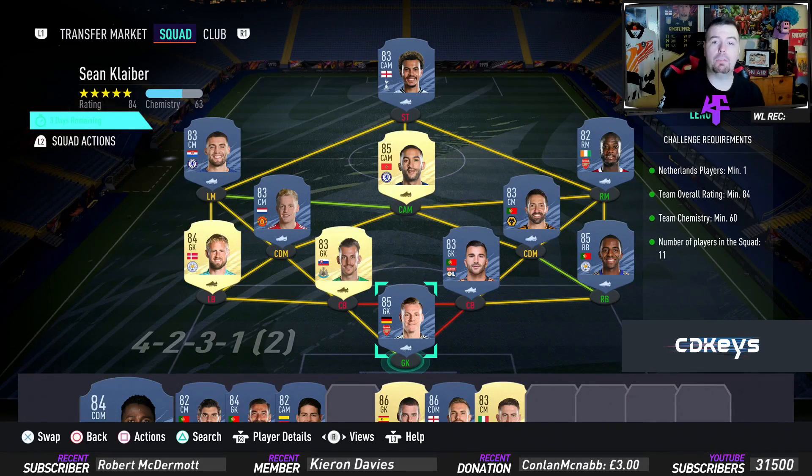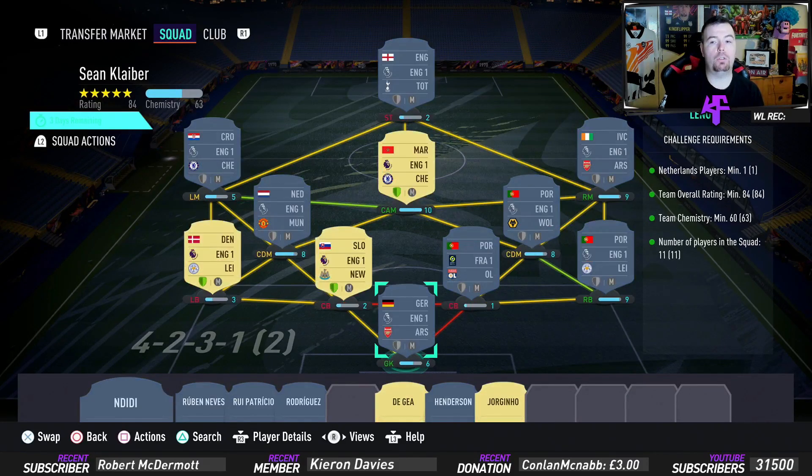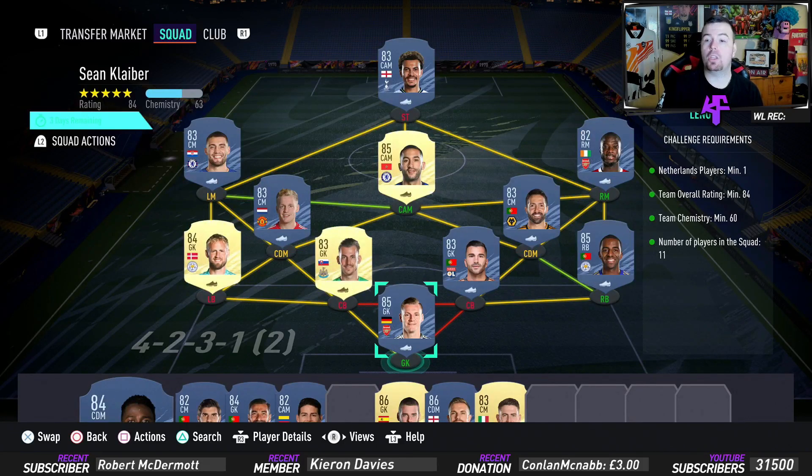For Kaliba's requirements, you do need one Netherlands player — I've got Van de Beek in the CDM position. Team overall of 84 — we're bang on 84. Team chemistry of 60 — take the three loyalty players off, we're smack bang on 60. No position changes or loyalty needed, just a load of strong links, and 11 players in the squad.